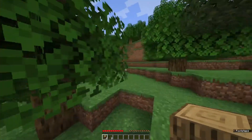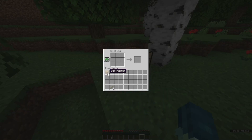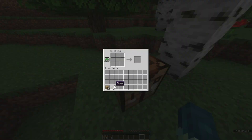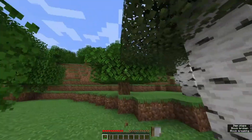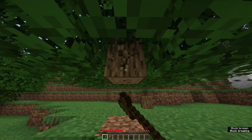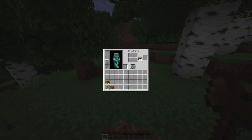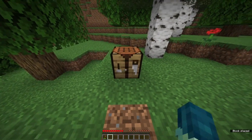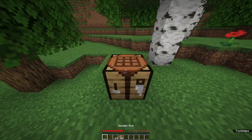First things first, craft a table. Probably an axe. There we go — then we can chop that down and gather up some more wood. Now that we have some more wood, I want to go ahead and make a pickaxe. That way I can get some stone on my way to wherever I go.